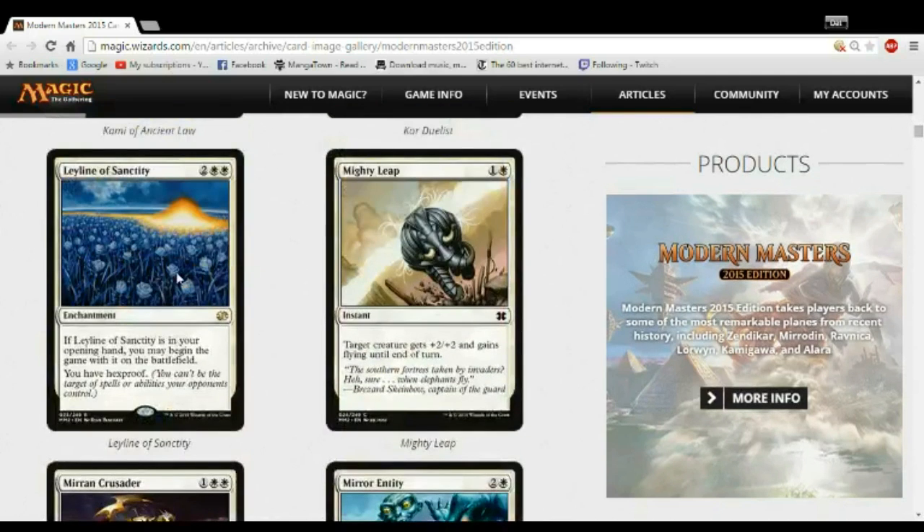Leyline of Sanctity is a Modern reprint. Get it, put it in your trade binder because it halfway pays for your draft, and trade it away — but don't play it in draft because it does nothing. In draft, it does nothing. Don't play it, just trade it or sell it.